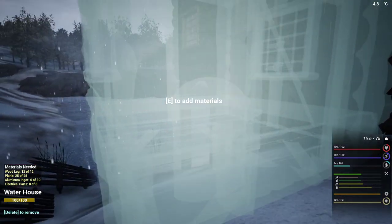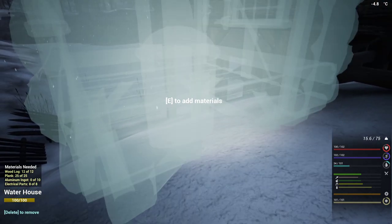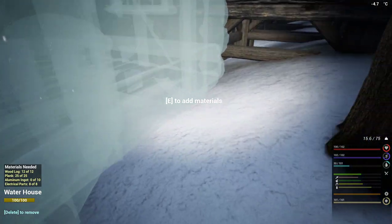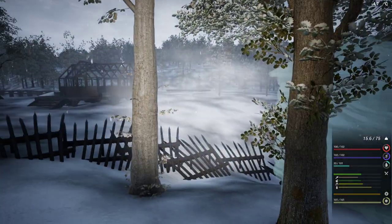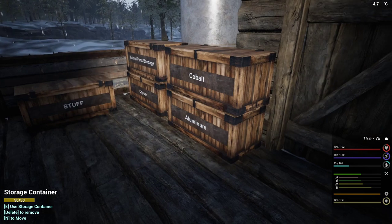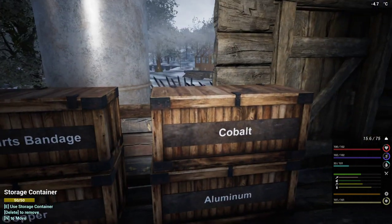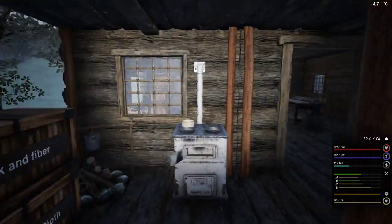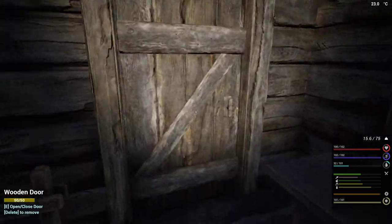Can I crouch just a little bit? The power is actually right about where it says 'press E to add materials', so it's going to come through the building a little bit. Honestly, I don't care — I'm not into the whole 'beauty is more important than function' thing. I went and got some aluminum, but I don't think I went to get the cobalt. Oh, I went to get the cobalt but I had never turned on the extractor.